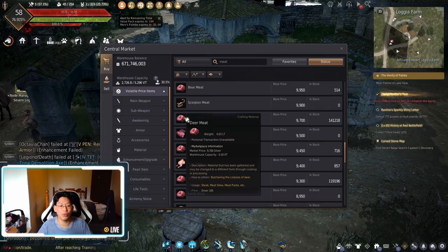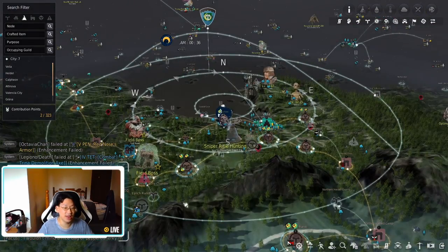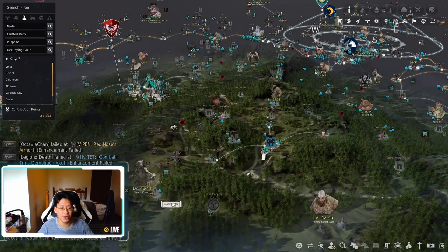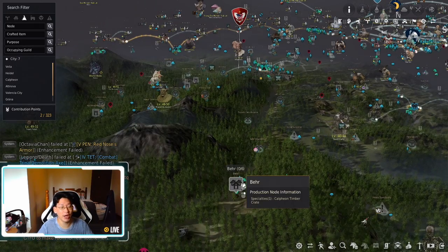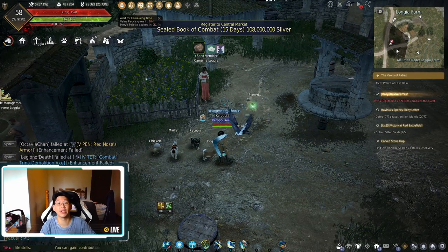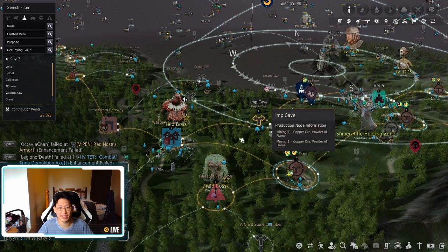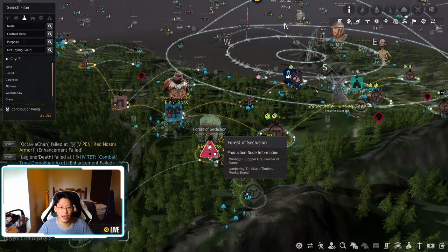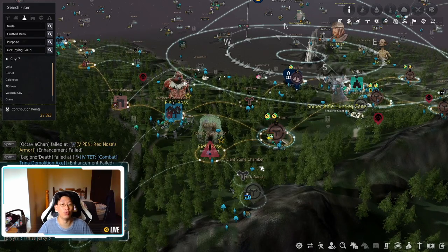If you want bear, press M and zoom out. Go towards the left of Velia — left and down — you'll see Keplin, and just to the left of Keplin is bear. Around bear there's also a lot of deer as well as a lot of herbs, which allows you to power level your gathering mastery. If you want to do wolves, it's going to be south of Imcave, as well as in between Toscani Farm and Forest of Seclusion. These two spots have a lot of wolves.